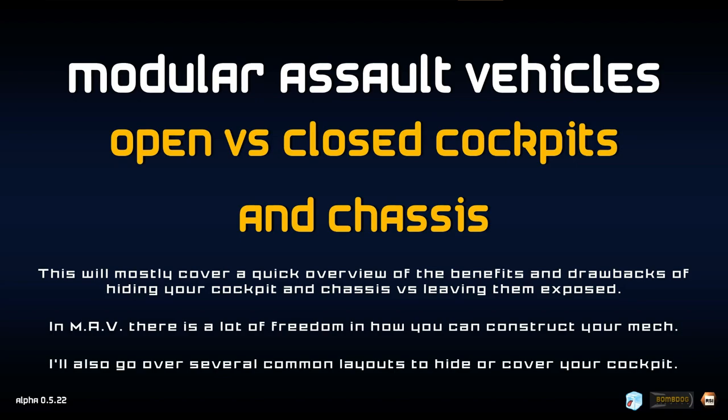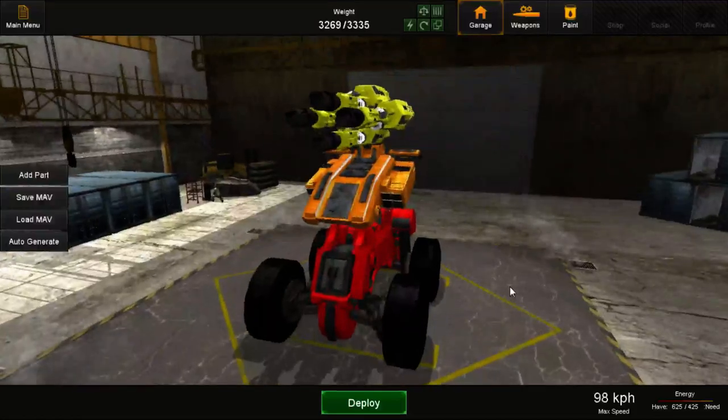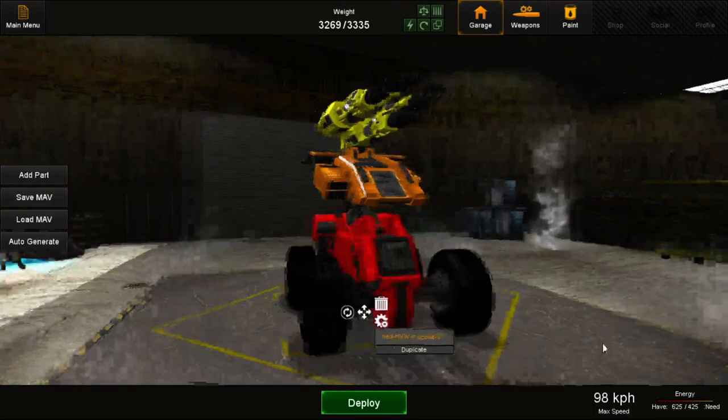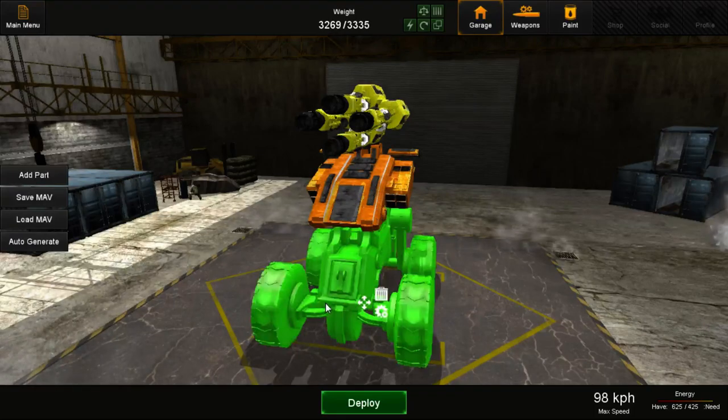The main idea behind the debate is what design fits your MAV the best. In a lot of situations I generally go for a closed cockpit design, as in most cases it makes my MAV more survivable in combat. However, there are certain designs I prefer to be open. To start off, I'll talk about my favorite open cockpit: my shotgun cart. The reason I don't spare extra weight and use the fastest, lightest wheels I can is that I can be as fast as possible and use speed as my armor instead of placing things in front of my cockpit to protect it.